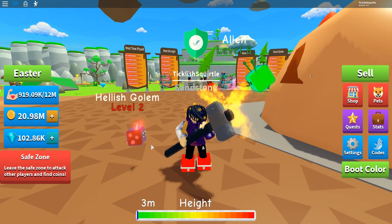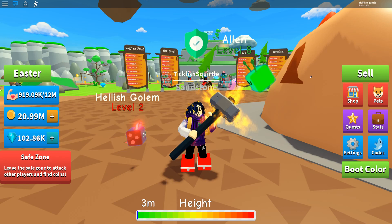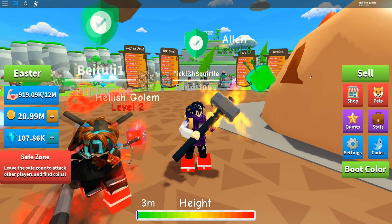That's awesome. The next code is release — let's redeem that to get some coins. Let's use the next code here: Ryzoft. Redeemed that for some diamonds.